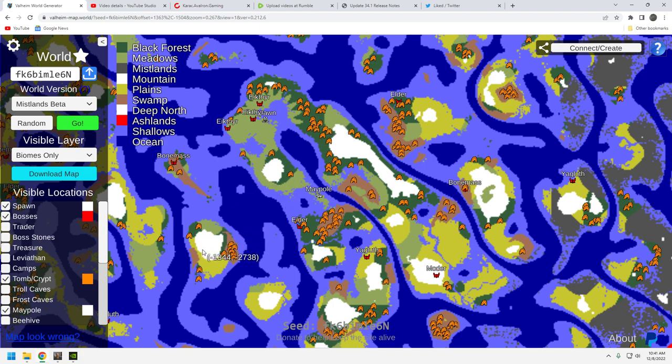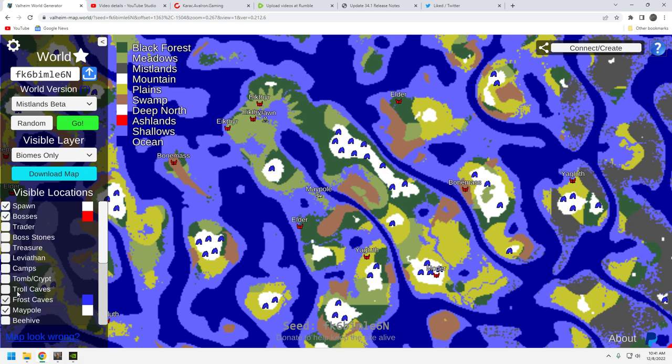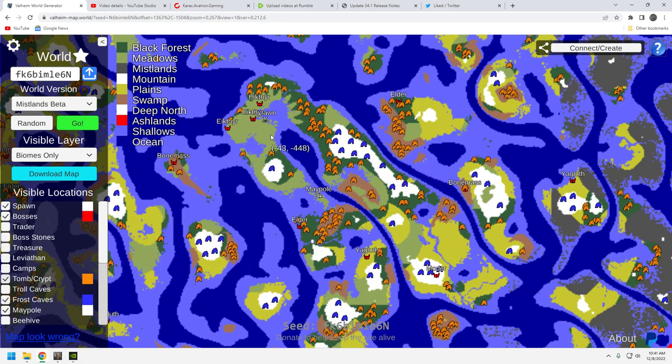That northern black forest crypt concentration is pretty far from your maypole location, so you'll need to plan a farming run up there, or just farm the closer three and wait for respawn. On a modded server respawn times may differ. You've got so much to choose from — the crypt situation on this seed is one of the reasons I decided to do a video on it. For frost caves, you've got mountain biomes full of crypts and the adjacent black forest biome also full of crypts — a real crypt bonanza.